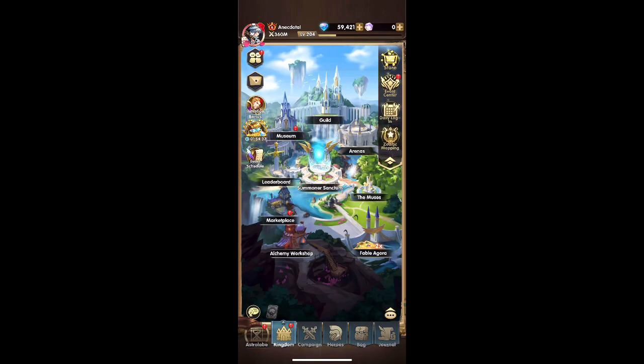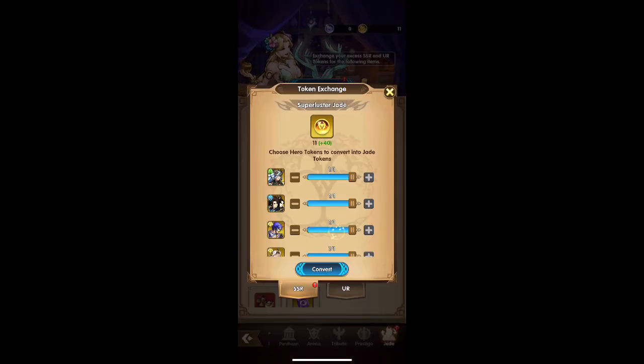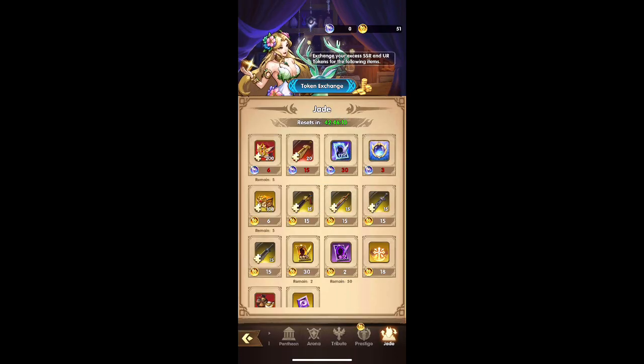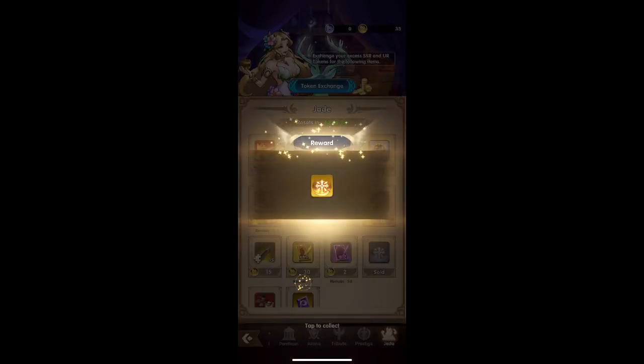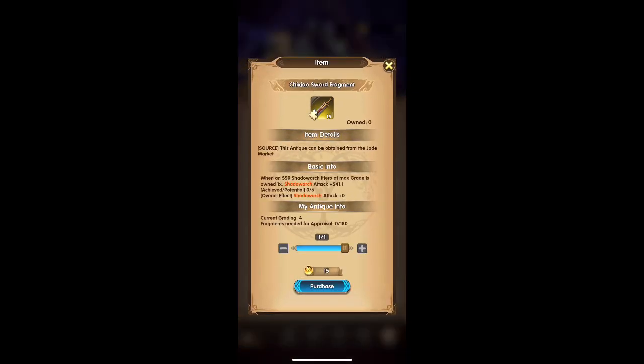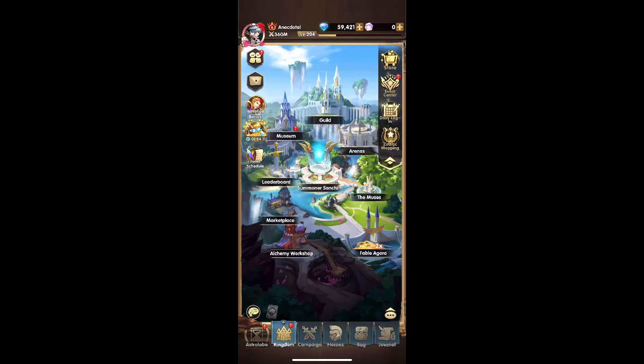Definitely pay attention to the event and make sure you save up your goodies so you can get these summons done. You get an extra award for the summons and two free SSR characters, plus all the little goodies from unlocking puzzle pieces. The third SSR you may or may not get, but hey — it is what it is. Peace out.